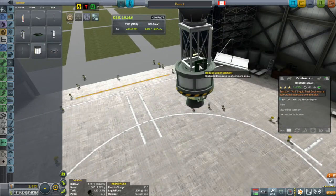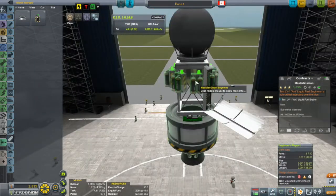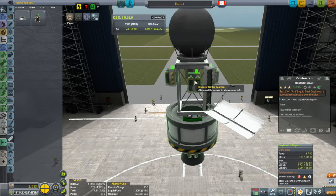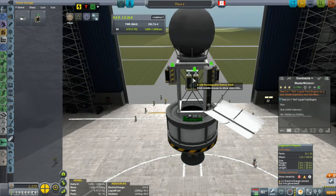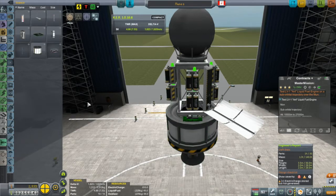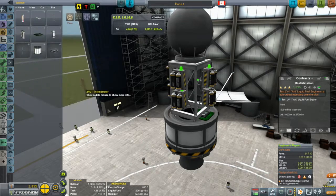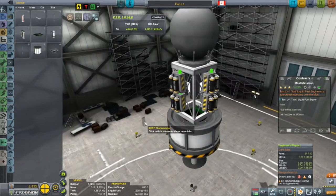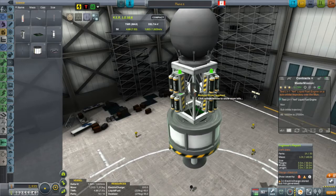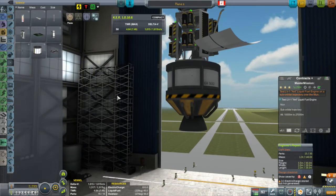We're going to have to install this antenna. The other thing this probe is going to need is a ton of batteries, because I don't have any solar panels unlocked yet, so I'm just going to have to put as many batteries on this as I can. Even with all of these batteries, if I kept that antenna activated the whole time, it would drain the batteries in just a few hours — and that's not enough to get out to the moon.